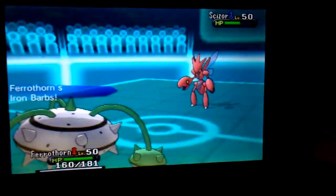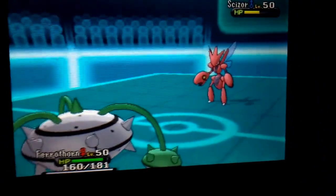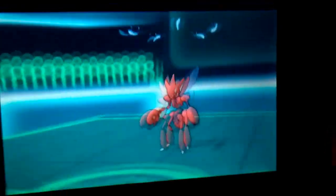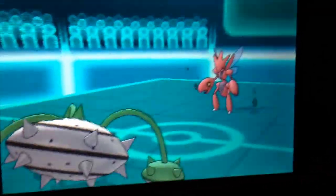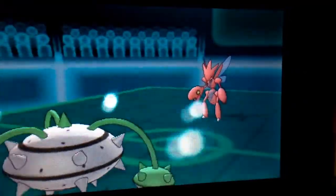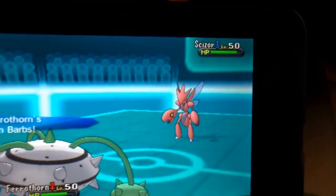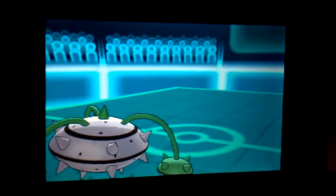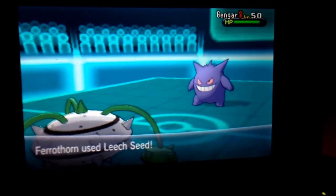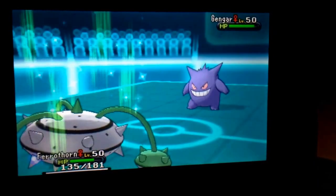So I send in my Ferrothorn and he takes the Bullet Punch. I figure while I'm in I'm gonna throw up some Stealth Rock to give more entry hazards and punish him whenever he switches in. He goes for the Roost — I'm like alright, fair enough. God I love my Ferrothorn. So he U-turns and switches into his Gengar. I go for the Leech Seed.